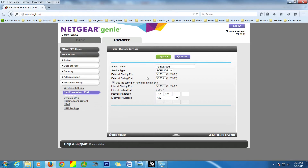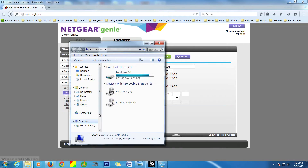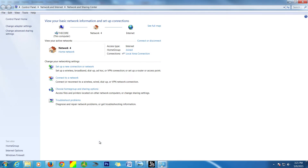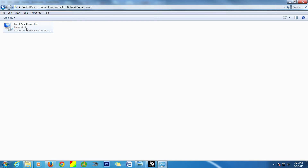The next thing you need to do is enter your IP address. You might be asking: what is my IP address? We're going to use the IP address assigned to the PC. To find it, hit the Start button, go to Computer, then go down to Network, right-click on Network, hit Properties. From Properties, go to 'Change Adapter Settings,' then right-click on the Local Area Connection — or Wireless Connection, or Bluetooth, depending on your setup.